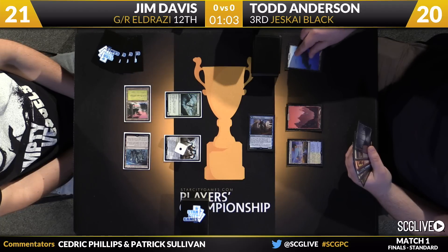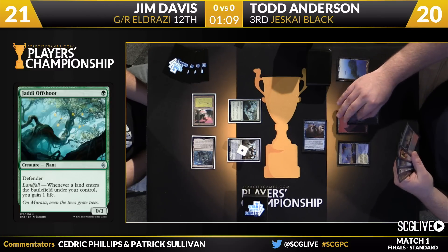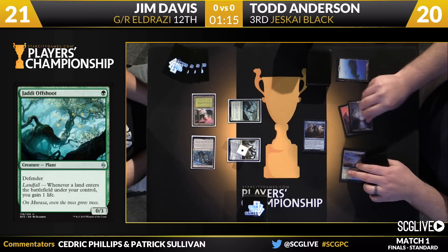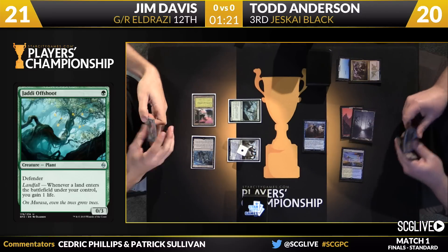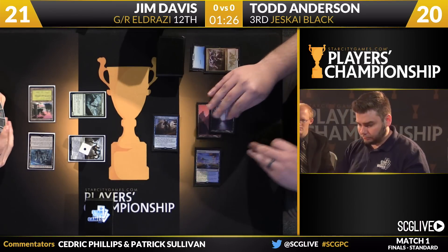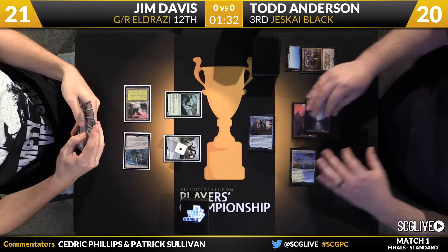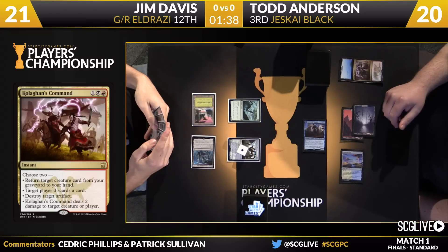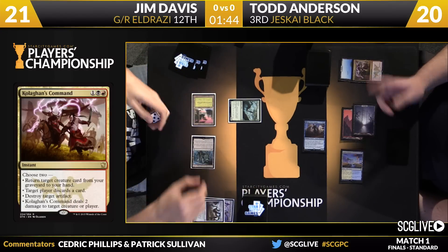Looks like Anderson's going to discard an Island. He's got a copy of Fiery Impulse in hand among other options. He'll play a Swamp. And perhaps we'll see a Painful Truths here. Anderson attacks with Soul Fire Grandmaster, so there's an argument for getting the Offshoot into play. Here is Kolaghan's Command — going to go after a Hangerback Walker and make Davis discard a card. This is the worst case scenario for the Jotty Offshoot. Hangerback Walker's going to die, Jim's going to lose a card out of his hand, and Todd's starting to flash back the Kolaghan's Command somewhere down the line — that's another card out of the hand. Getting to Ulamog being down two cards is going to be a challenge.